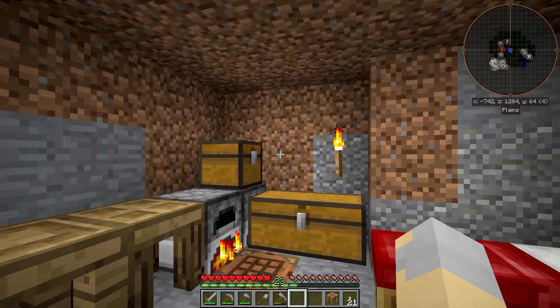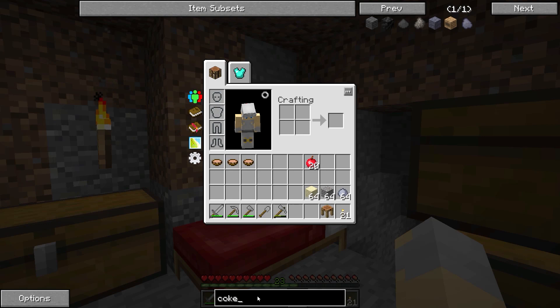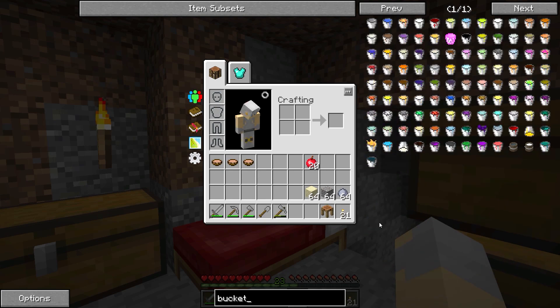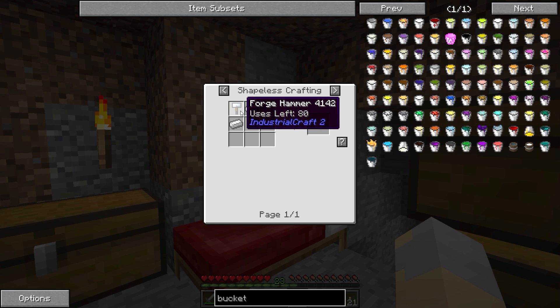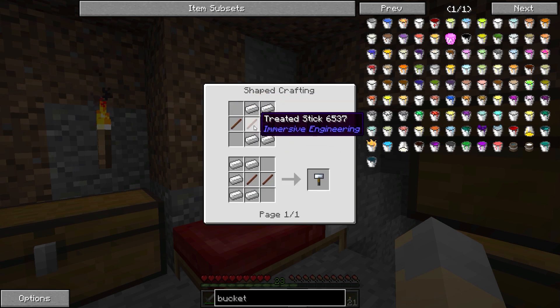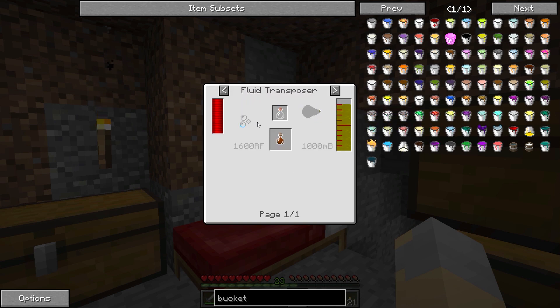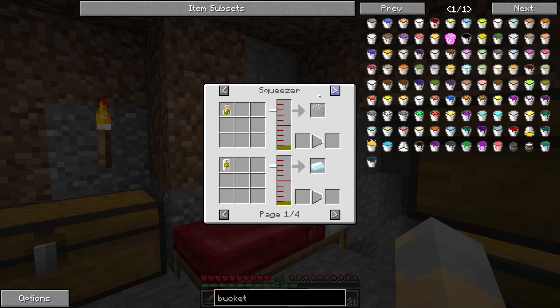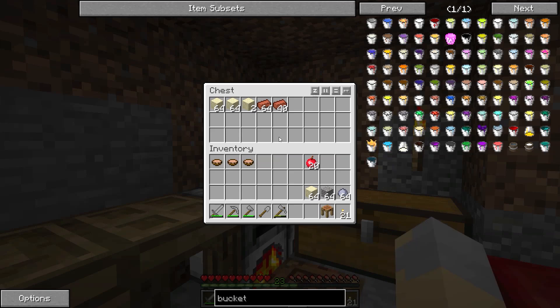The first thing we're going to need to do is get ourselves a bucket. This is a perfect example of how expert mode works. Normal vanilla recipe is three iron ingots, but in Infinity Evolved it is three iron plates. How do you make iron plates? You need iron ingots and a forge hammer. How do you get the forge hammer? Iron ingots and treated sticks. How do you get treated sticks? You need treated wood planks, and for that you need creosote oil, which you need a Coke oven for. So in order to get a bucket, you essentially need a Coke oven.